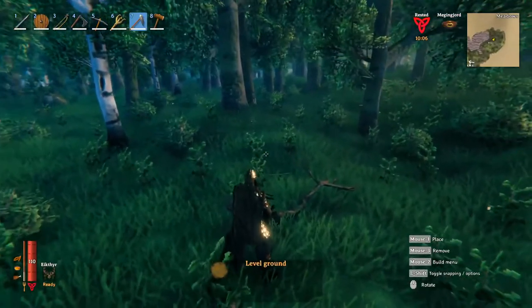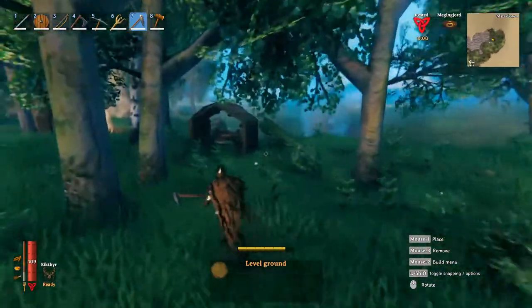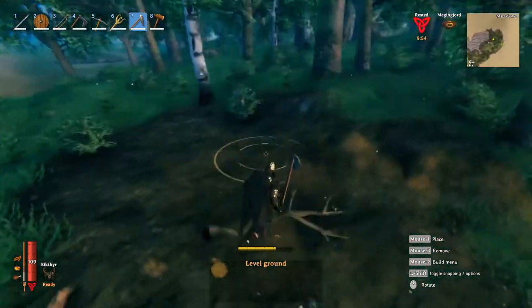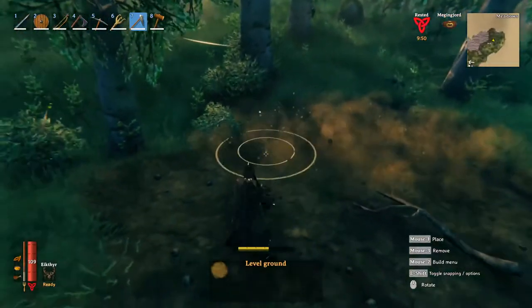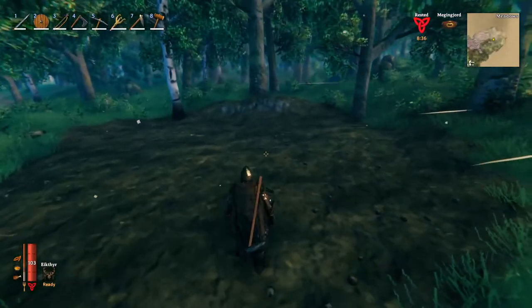Let's lay down the actual foundation. First thing you're going to do is level off the land a little bit, so get out your hoe, set up a makeshift crafting station, and then work on leveling off the land to get a nice base for what you want. It doesn't have to be too big — this is a small footprint on this starter shack.